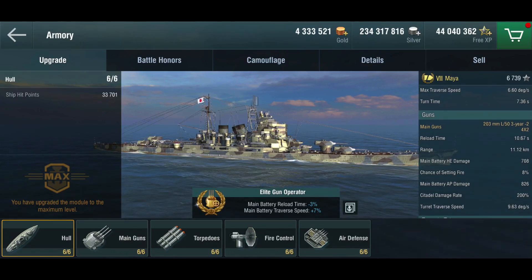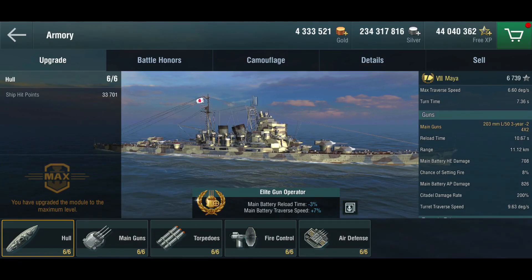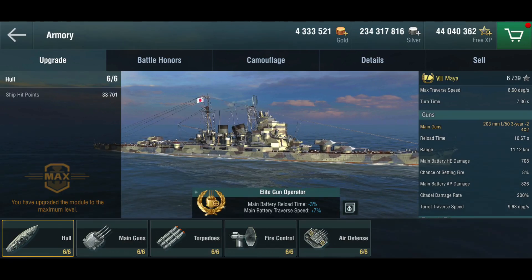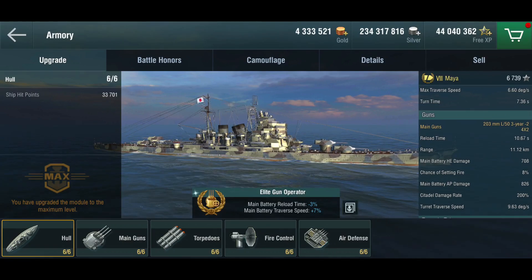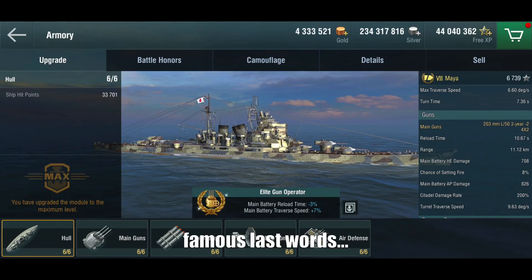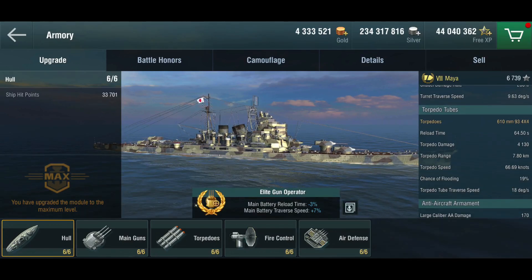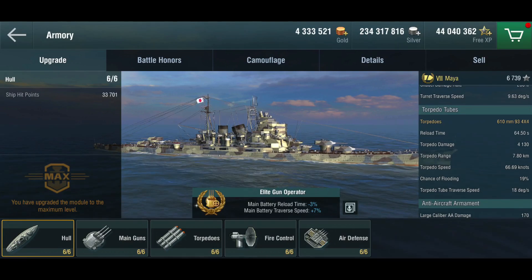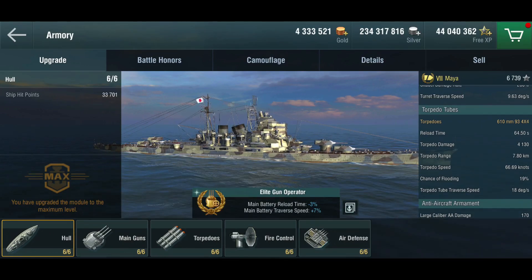Now the guns — here's where I'm a little on the fence. These are the same 203mm you get on the Takao, but you're missing a turret. I like playing Japanese cruisers as long-range kiters mostly, because you have a great fire chance and the HE does a really reasonable amount of damage, though the reload time isn't the greatest. She can brawl but she's not very good at it, and that's where the missing gun hurts. She does get four quad torpedo launchers — the long lance torpedoes with 7.8km range and 4,000 damage. Excellent torpedoes, two launchers on each side, though the torpedo angles are not great.